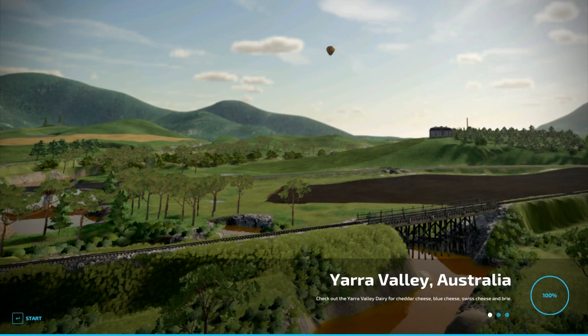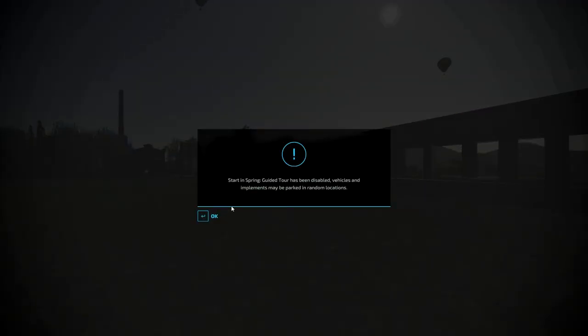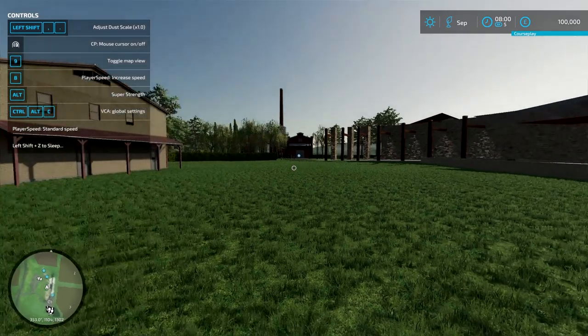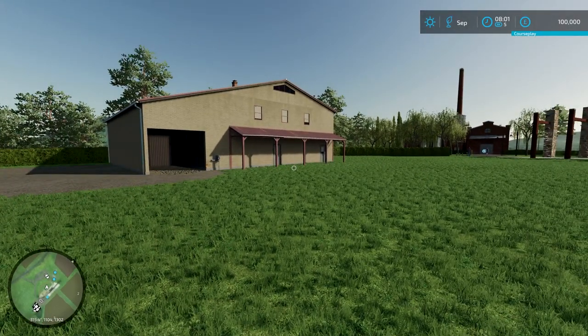So we are in career mode, so you start with a few vehicles and stuff like that. This map is made by Guido - it's got to be one of them. It has 261.67 megabytes to download, was released on the 19th of July and is available for all platforms.